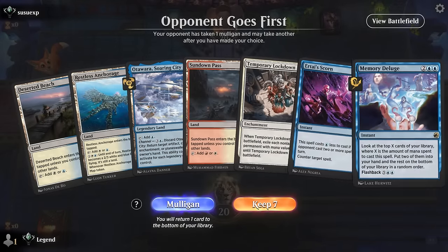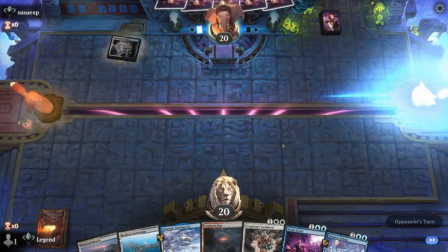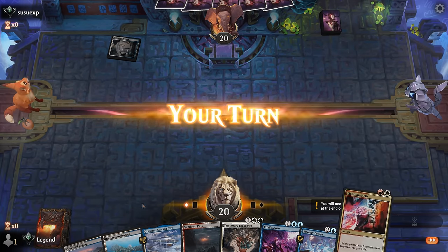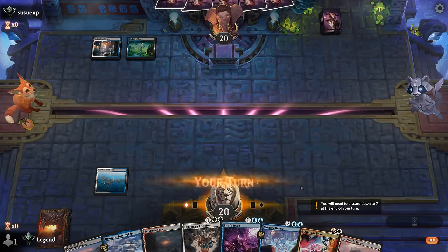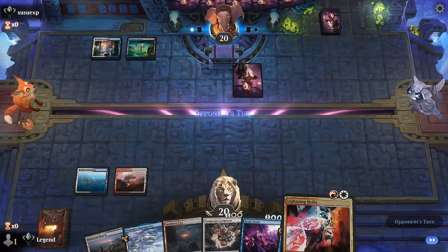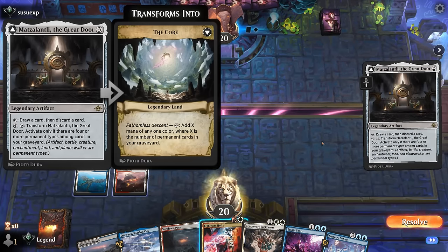Now let's jump into some games. We're on the draw with a balanced hand — got Lockdown for aggro, Scorn as a counter, and Deluge to start drawing. Facing blue-white so Lockdown won't be great, but Scorn and Deluge should be effective. We play Anchorage; won't be able to Helix on turn two unless we draw an untapped red source. Opponent is on Esper and plays a Greet the Door, possibly using it to discard and reanimate.